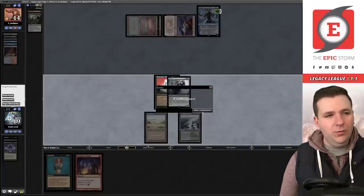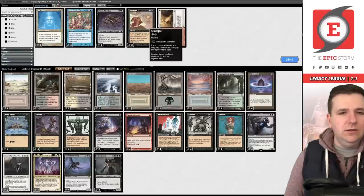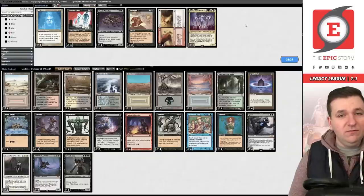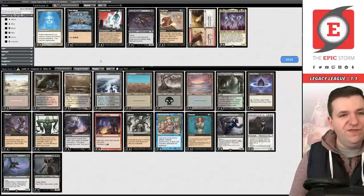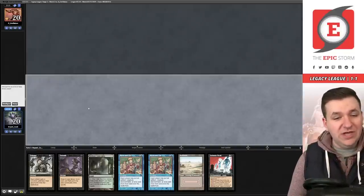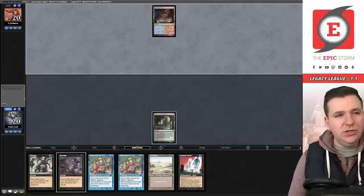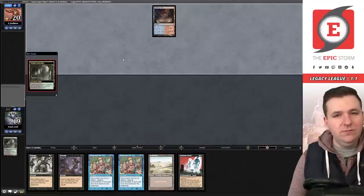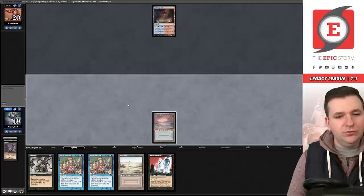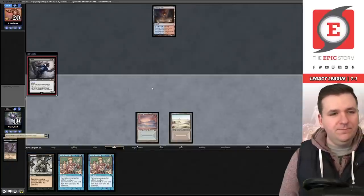We go to game two. On the play versus Grixis, we board in Chancellor to protect against Force of Will, board out Atraxa, consider Show and Tell, and board out Animate Deads against the slower deck. Game two, we keep a no-protection hand. They keep seven. We fetch Underground Sea — this tips our hand that there's a blue splash. We draw Grief and pitch Animate Dead to it.